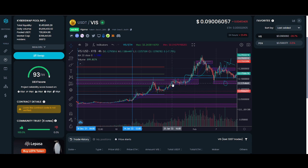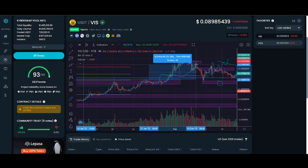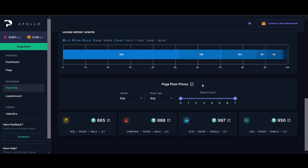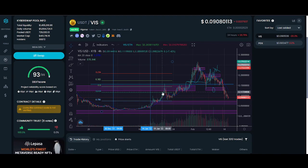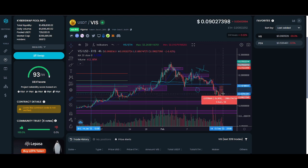VIS went absolutely parabolic — I put about $10k in and at one point I was up 50-60% within about 10 days, which is ridiculous even compared to trading. Then I started seeing more VIS being minted than burnt, which isn't ideal. We saw a parabola earlier in the year, demand and supply started breaking down. There was the Valentine's Day event where lots of VIS was going to be burned — I was looking forward to that pump — but unfortunately we broke down.